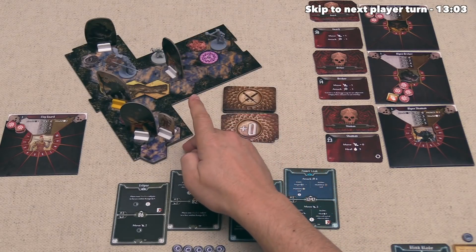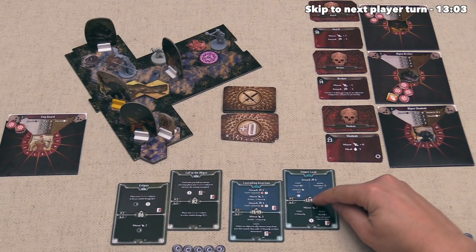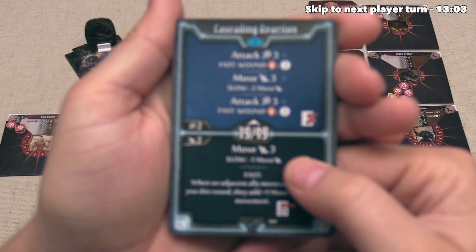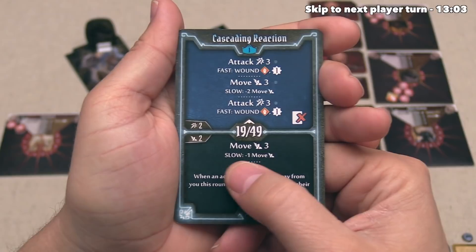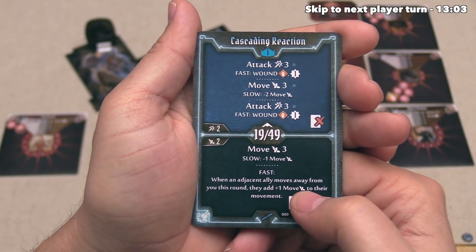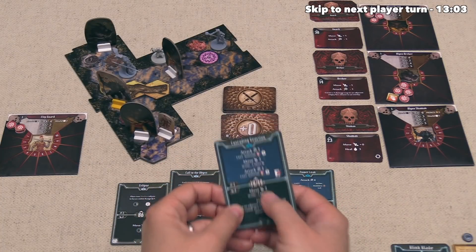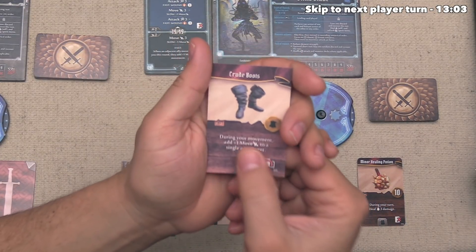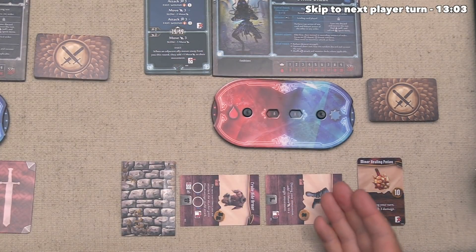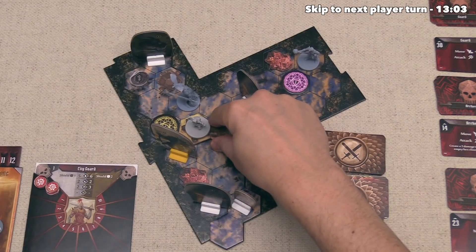All the Algox Guards have activated and all monsters are done. The Blink Blade goes next at initiative 47. They activate Cascading Reaction's bottom action — a move of 3, but since they are slow this round, that becomes a move of 2. If they were fast, an adjacent ally moving away would add plus 1 movement, but that effect isn't in play. They also add the effect of Crude Boots, which adds plus 1 move to a single movement before becoming exhausted — giving them 3 total movement. They go 1, 2, 3 to jump on top of this Difficult Terrain log.